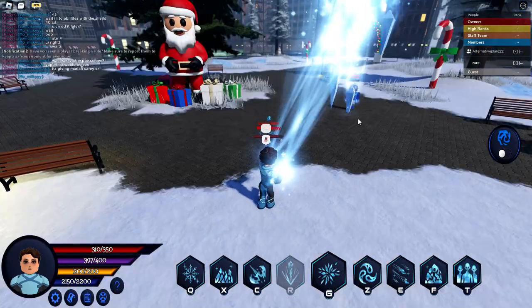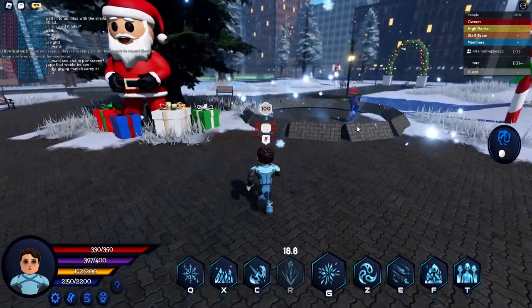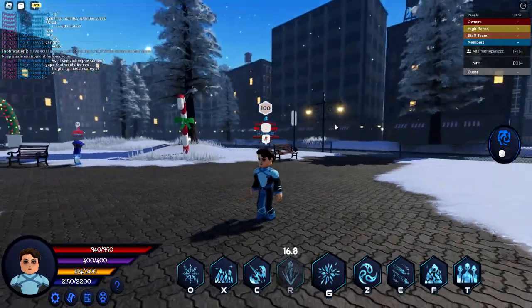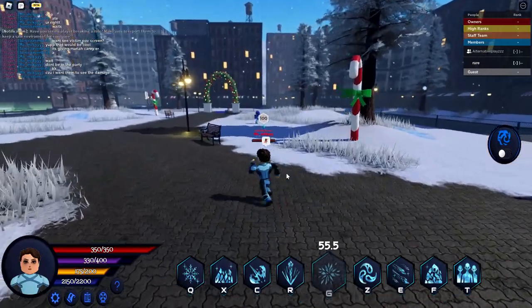Next is Shard's Incursion. It summons four Ice Spikes and you can throw it anywhere you throw it. Next is Ice Age. It summons a group of Ice Spikes, dealing a great amount of damage.